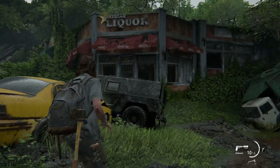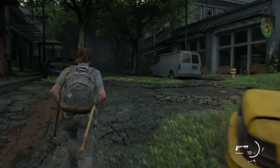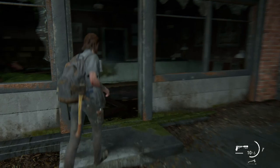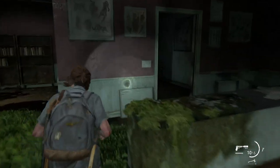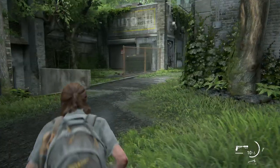Hey guys, so here's another Last of Us 2 video about the safe location. So when you get to this part of the game, you will find a note on a wall called Dale's Combo. And now I'm gonna show you the location of the safe. It's in a garage.